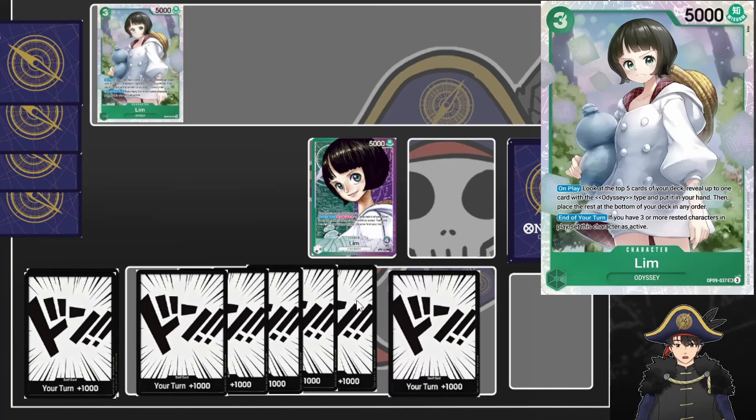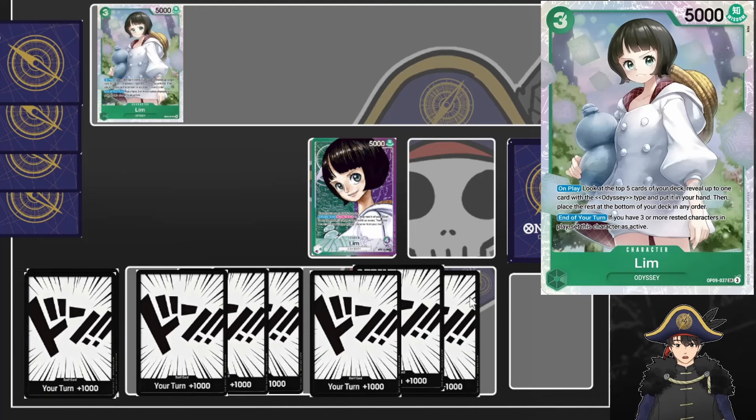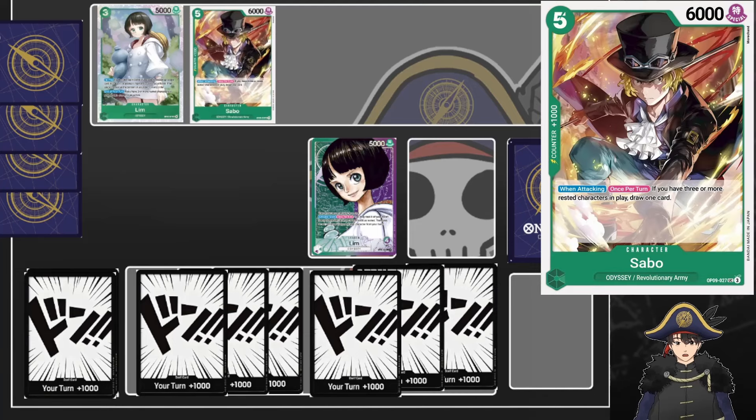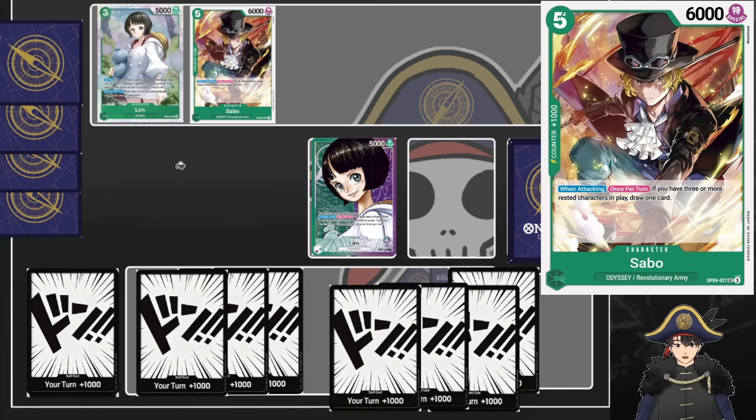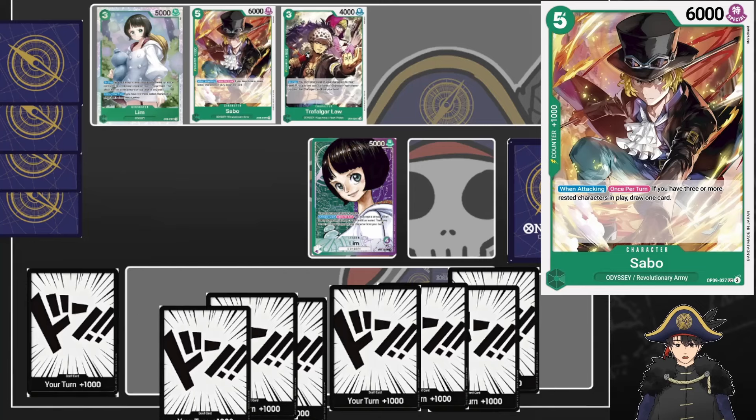What I would do with optimal cards in hand: leader ability first - three Dawn to cheat out Sabo. We can set him up for next turn to draw cards, because what Sabo does is he's a five cost 6k power character, and when attacking once per turn, if you have three or more rested characters in play, draw one card. So we play out two characters this turn so we'll have three characters to draw with next turn. Then with the three remaining Dawn, if you had another Lim searcher or this other three drop, Trafalgar Law, you can hard cast him for three. What Law does is: three cost 4k power, on play you may return one of your characters to your hand, then play up to a three cost or lower Odyssey type character other than another Trafalgar Law from your hand.